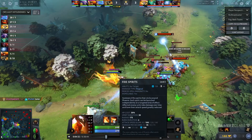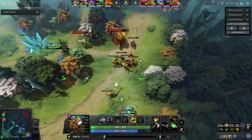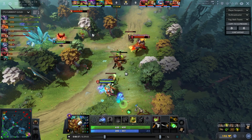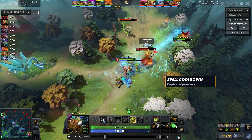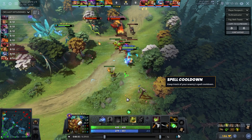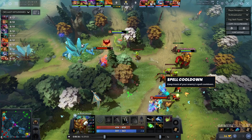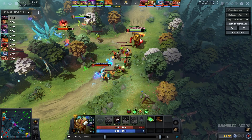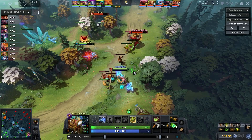In game three I'm playing Monkey King safelane, and I had a Weaver position five random support. The lane is decent for me because I'm Monkey King against Axe. However my support isn't really useful. The main thing I want to focus on is knowing when the opponents have spells and playing aggressive when they don't. As you can see right here, I can't really do anything to Windrunner whenever she presses Windrun — so as soon as she presses Windrun I notice it.